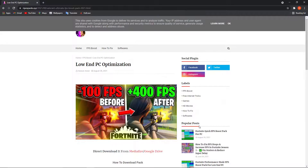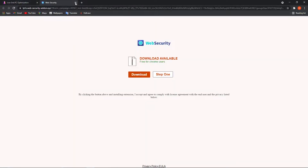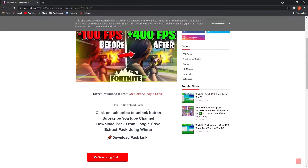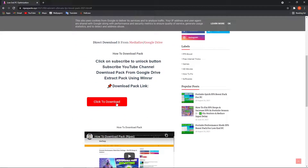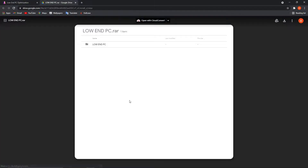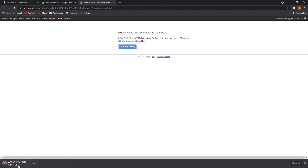When you are on the website, scroll down, press on Subscribe to unlock the link, then close the page and subscribe to the channel. Then scroll down and press on Click to Download. Download it, close the page, press again and it will take you to the download page — press the download button and download anyway.